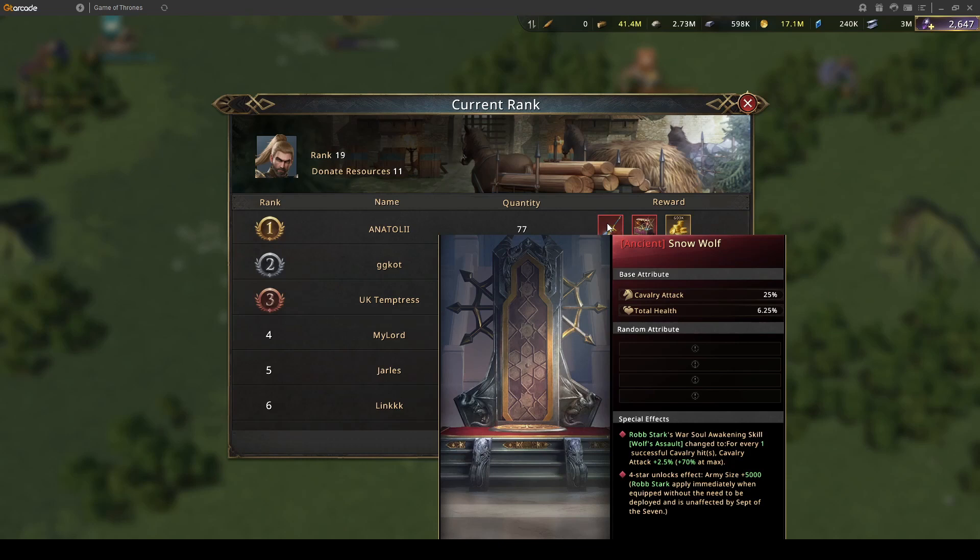This weapon gives 25% cavalry attack, 6.25% total health, and an additional boost to Robb Stark's War Soul Awakening skill. So instead of getting 2% cavalry attack every time he attacks successfully, he gets 2.5% — and that's at 0 stars. When you upgrade this weapon higher, it will boost his ability even higher, which will surely be great.